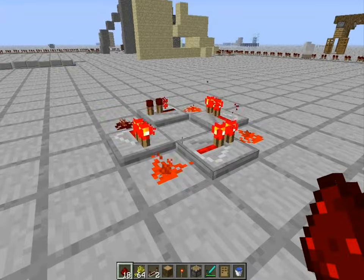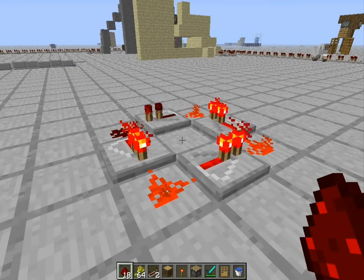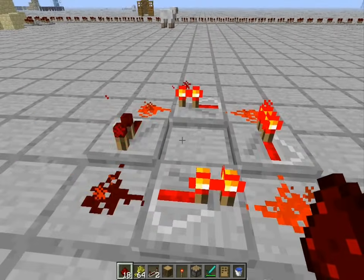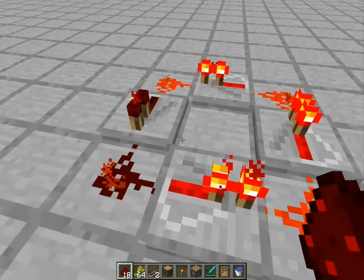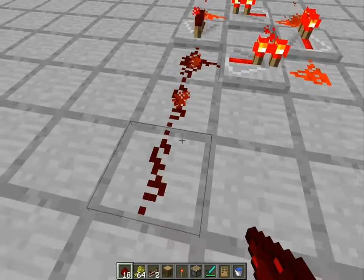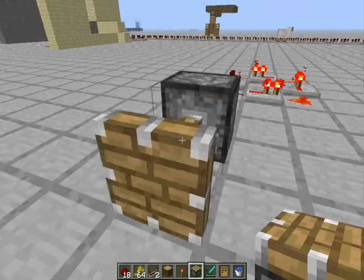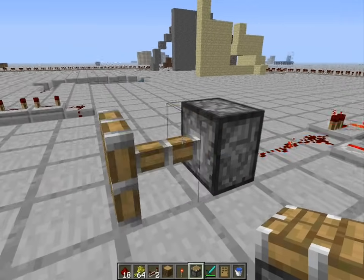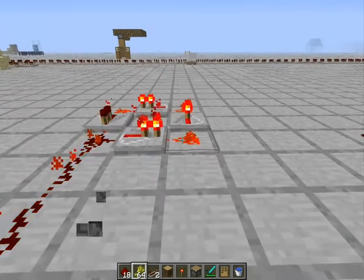Hey guys, it's Ebers here with another Minecraft video and I'm gonna be showing you how to make an infinite loop with redstone repeaters. As you can see, this is an infinite loop — it never stops. Redstone keeps emitting energy, so if I put a piston here it would go constantly like this.